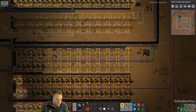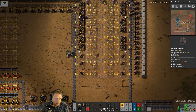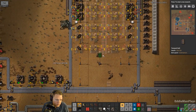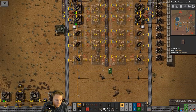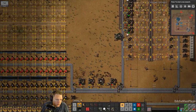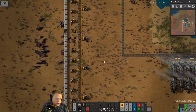We got all that ammo — thank goodness — but it's not going to last long. So we have two copper lines now. Let's set up for piercing rounds here. It doesn't matter which side the copper or the steel is on.